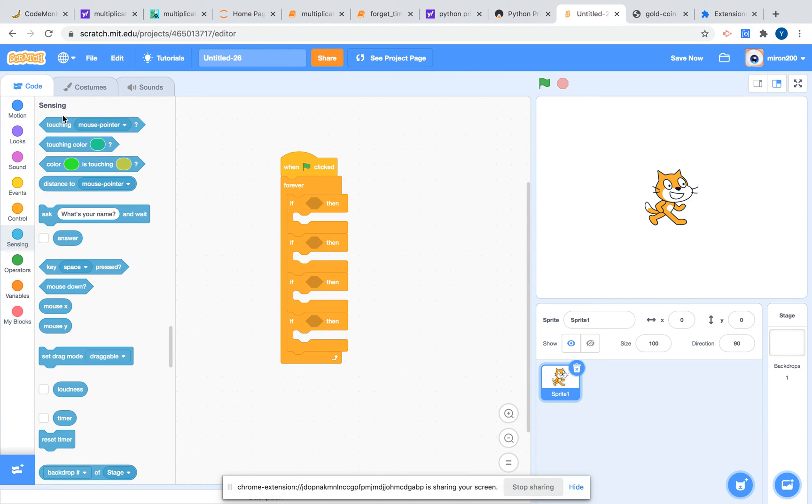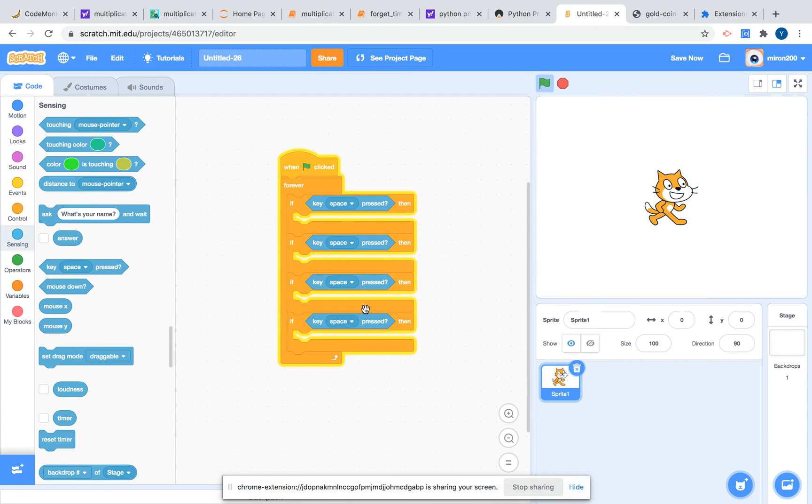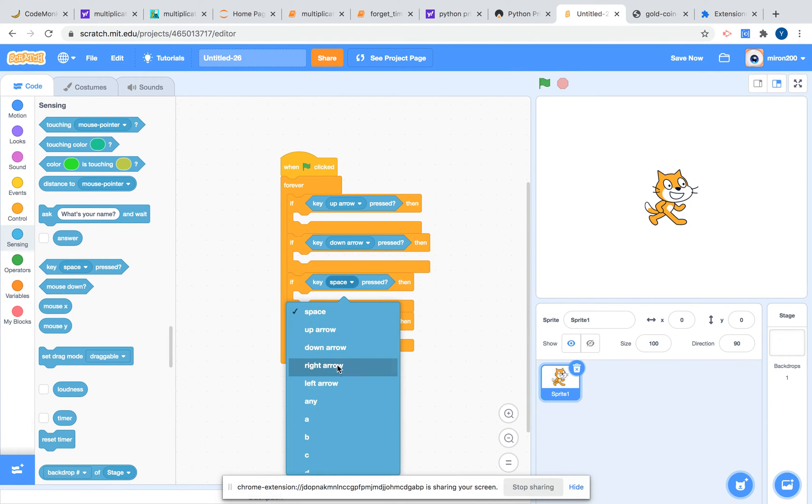Now let's get a 'key space pressed' block. We're going to get four of them and put them inside all of these 'if' blocks. Now we're going to set them to up, down, and right.